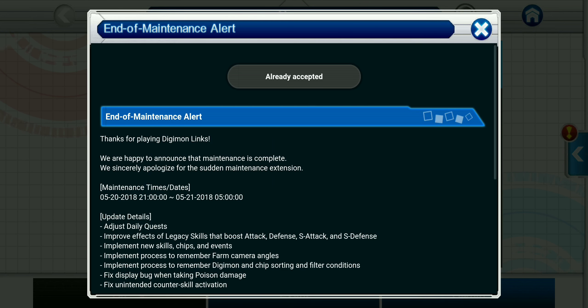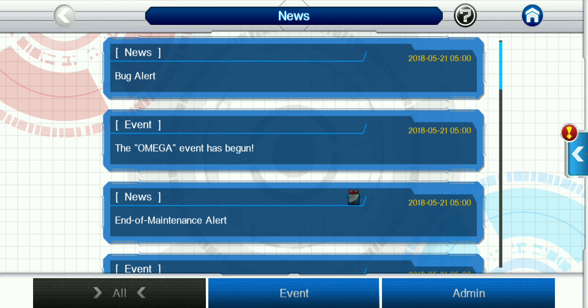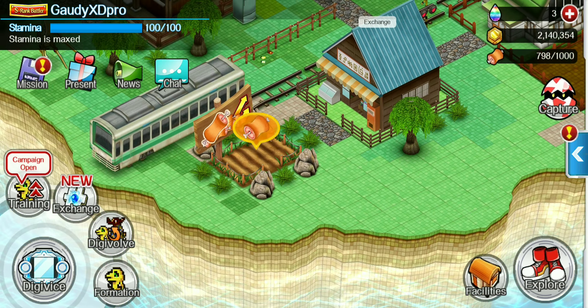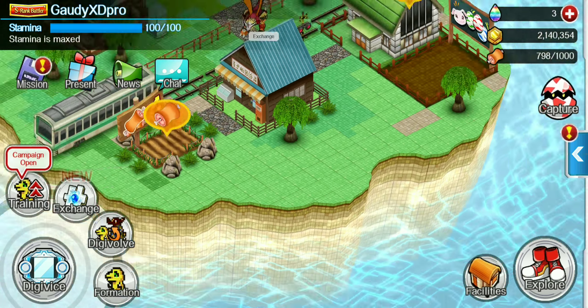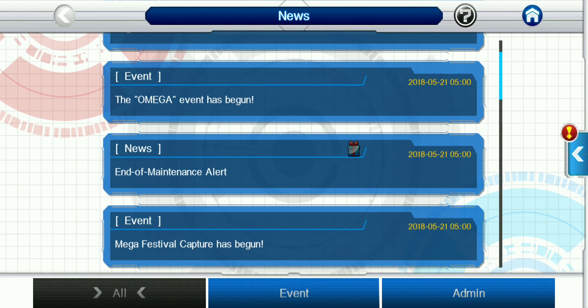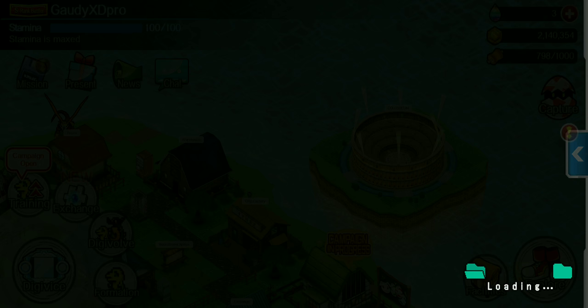You were able to receive 15 stones from this update. They also have an update on poison damage, counter skill activation, and updated the leader skills for special defense, defense, and attack boost, along with some new skill chips. They're basically just telling us about the maintenance and everything else. You should have received 15 DigiStones in your present box — once it goes gray, you got it.